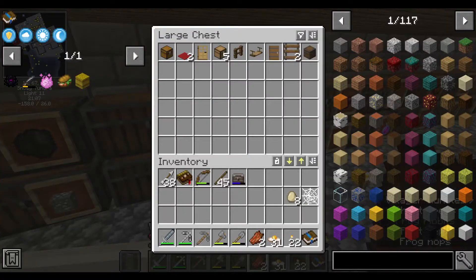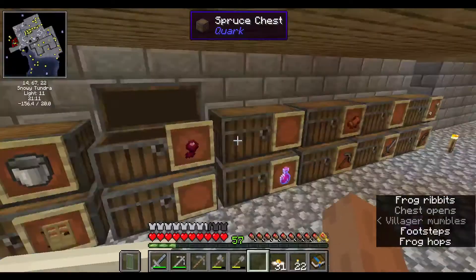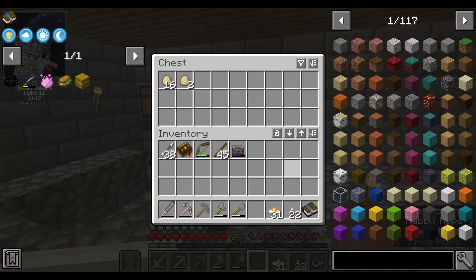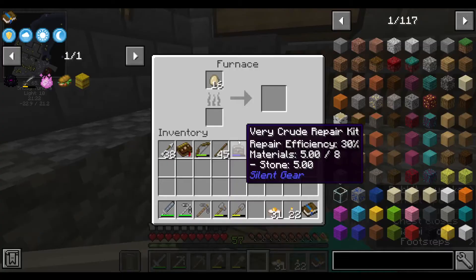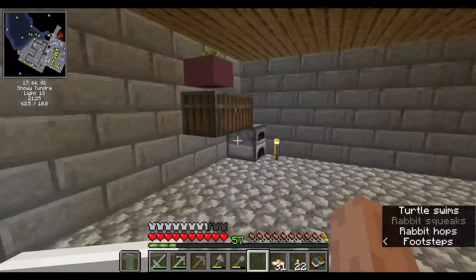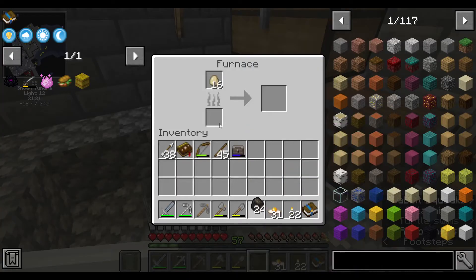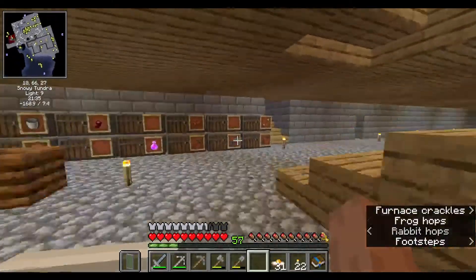I'll put the cobweb kind of with the decorative blocks and stuff in there, and then we'll put the eggs in — and that is that. That'll cook some of the eggs.